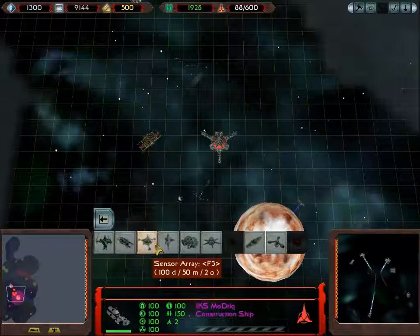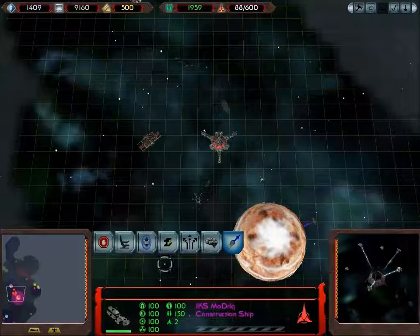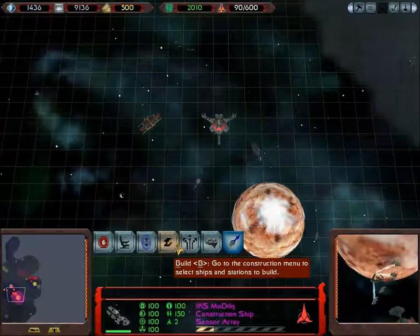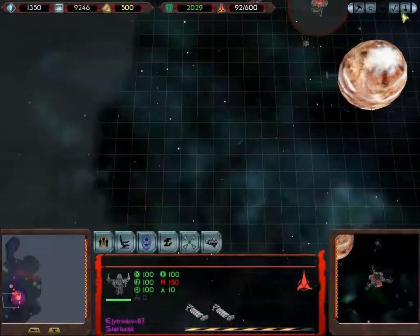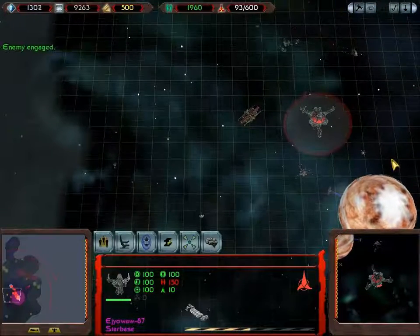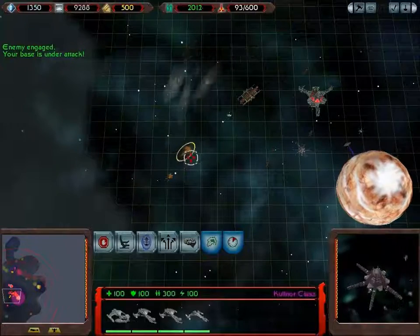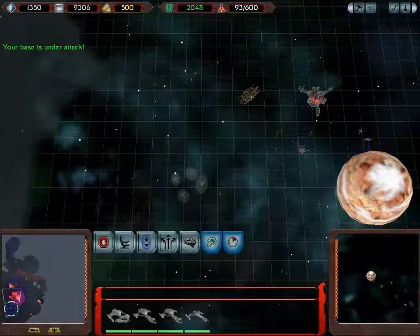Now we can build some ships of our own. But since we're not under a lot of pressure, I've decided to wait until the research facility is built before we start cranking out ships. Not really sure that dumping out half a dozen Birds of Prey is going to do me any good in the long run. Unlike the Federation Defiant, they don't really have the firepower to back themselves up. The Starbase can handle anything that comes its way. It is Kul'nor-class, but fortunately it doesn't have the Kul'nor-class's special weapon yet — you will see that next time.